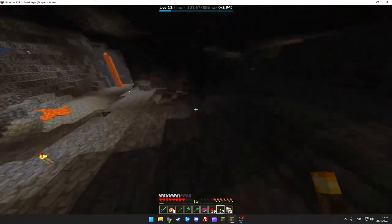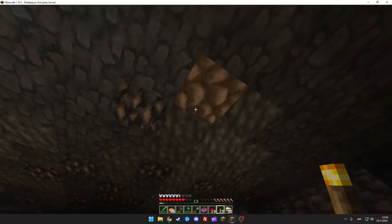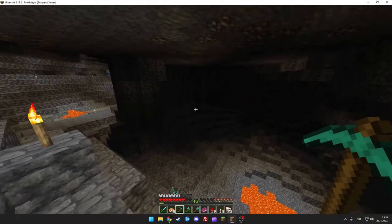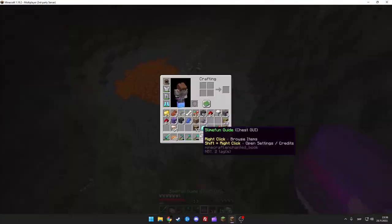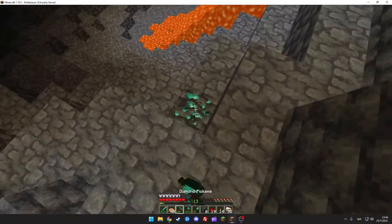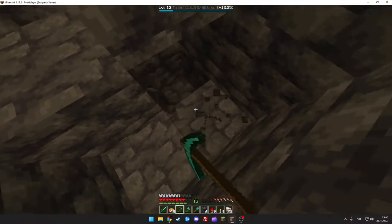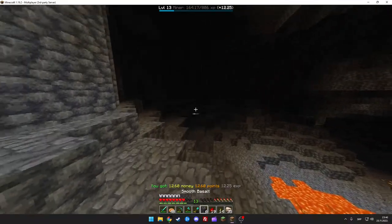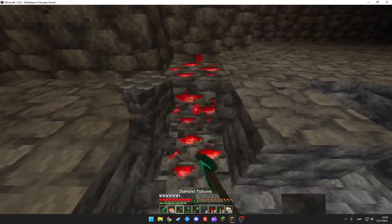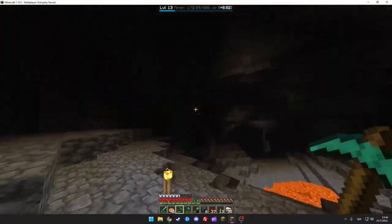Let's continue our search for a spawner. I'm confused about what to do first - should I get XP for enchanting to get my custom items up? Wait, what the hell is that? Are those blocks of raw iron? You can make blocks of raw iron? Why is there so much iron here? That's something new I haven't seen before.